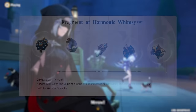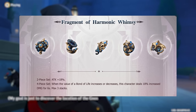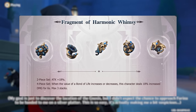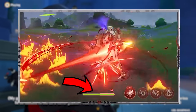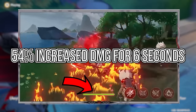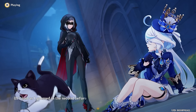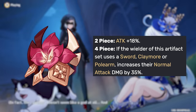For artifacts, her best-in-slot is Fragment of Harmonic Whimsy, which gives a typical attack increase for the 2-piece, but the 4-piece really shines: when the value of a Bond of Life increases or decreases, this character deals 18% increased damage for 6 seconds, max 3 stacks. Since her Bond of Life fluctuates constantly, Arlechino can get these 3 stacks practically instantly, gaining 54% increased damage for 6 seconds. If you aren't lucky enough to get the best stats, the Gladiator's set is a very good alternative, increasing her attack and normal attack damage by 35% — equivalent to 2 stacks of her previous artifact set — and it's usually always available.